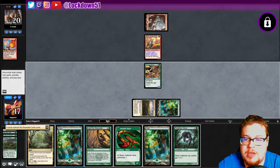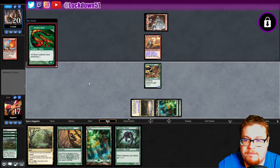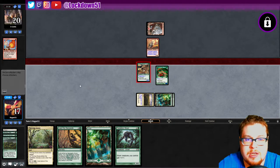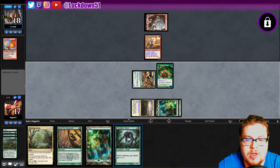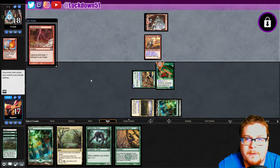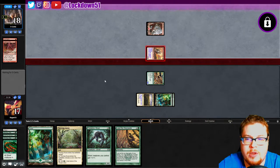A creature — my gosh, that's pretty bad. It's not a great start. Let's just get out our Vivulence. What do we lose over here? Another Winding Way and a Lead the Stampede. Hmm, that's not great. We're not racing very efficiently right now but let's see what we can do.